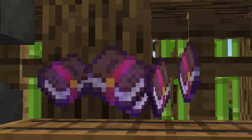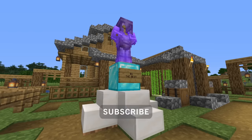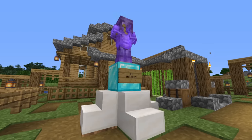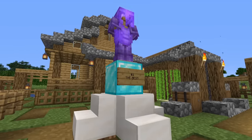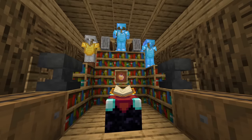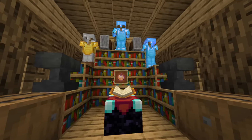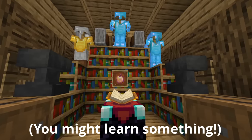In this video, we will be conducting some experiments to learn more about how protection enchantments work. Then we will come to a conclusion on which combinations of enchantments make the best set of armor possible in vanilla Minecraft, and why those enchantments are so effective. Shortly after that, I will be showing you the best way to get these enchantments in survival Minecraft, so be sure to watch through the entire video.